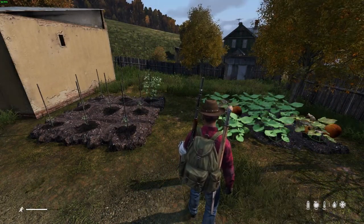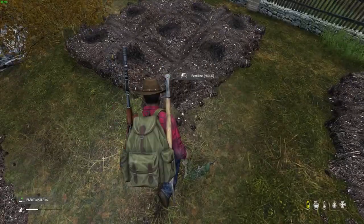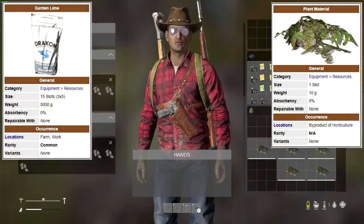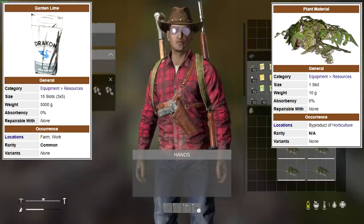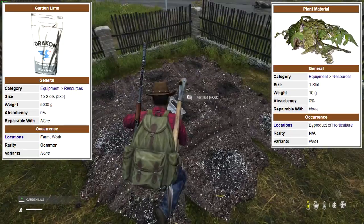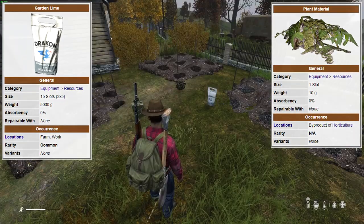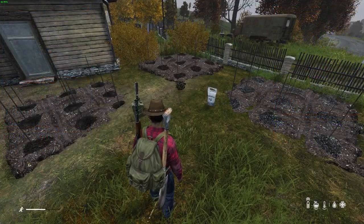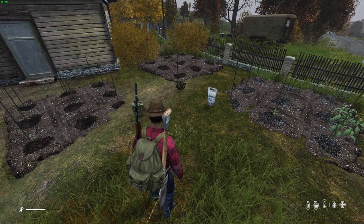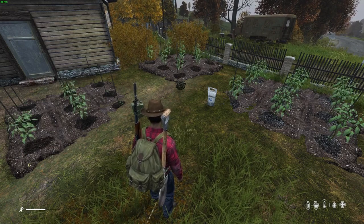Time will slowly grow your crops up to a full fruitful yield you can share with your friends or just keep to yourself. If you don't want to wait the full time, fertilizer is always an option. Garden lime and plant material are both viable options that will increase not only your yield but decrease the time it takes to grow. I've put down garden lime, plant material, and a standard unfertilized plot to show the control on the left, plant material in the center, and fertilizer on the right. As you can see, over time the ones on the right grow a lot faster than the ones on the left, while the ones in the middle keep a nice medium.